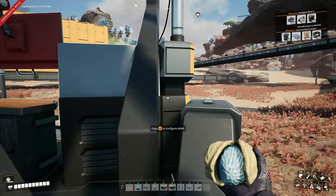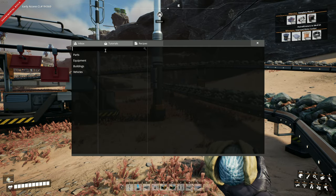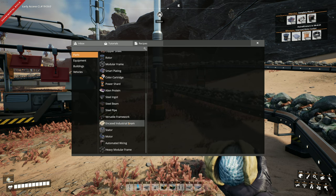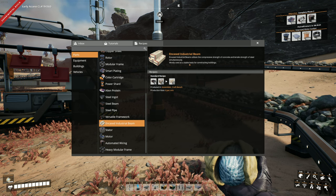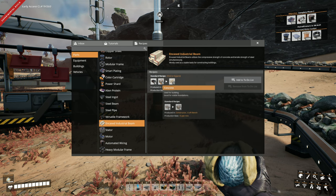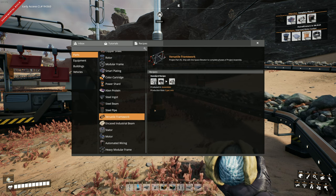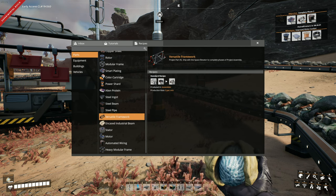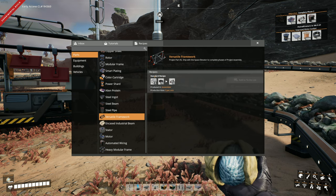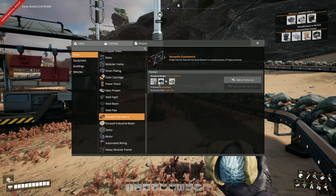In the meantime we need to start making ourselves some new steel stuff. If we press O to open up our menu for recipes, we're going to take a look into parts and see exactly what we unlocked. We unlocked encased industrial beams, mostly used as a stable basis for constructing buildings - for that we're going to need steel beams and concrete. And for Versatile Framework, which we need to complete phase 2, we're going to need modular frames and a whole bunch of steel beams.